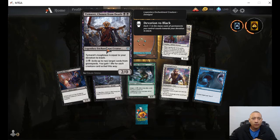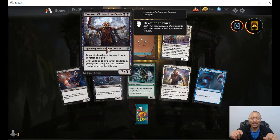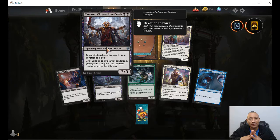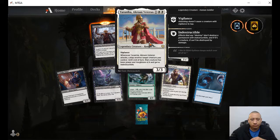Tournament Chosen from Death — two black, toughness equals your devotion to black, starts off as at least a two-two. Pay one colorless, one black — exile up to two target cards from graveyards, gain one life for each creature card exiled. Like a little mini Kaya right there. Our rare is Taranika, Acrowan Veteran again — we've already seen that one.